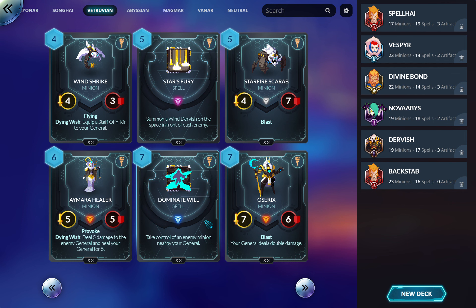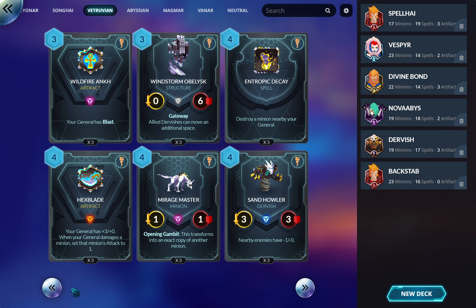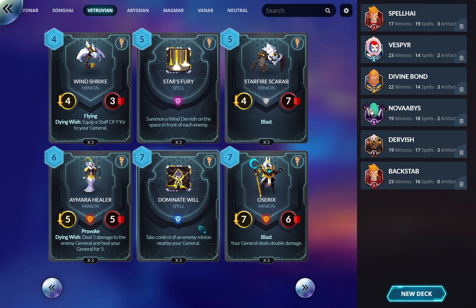Dominate — take control of a minion nearby your general. For three mana you can mind-control whatever is standing next to your general and beat your opponent to death with it. Absolutely great especially in control decks. Taking someone's divine-bonded super unit and smashing them with it is cathartic. Good players will try to play around this but it can be very hard — they have to suicide all their creatures into you or risk losing them to Dominate.